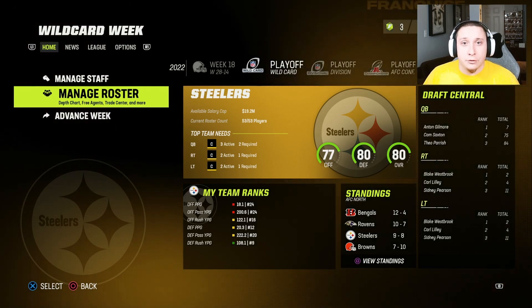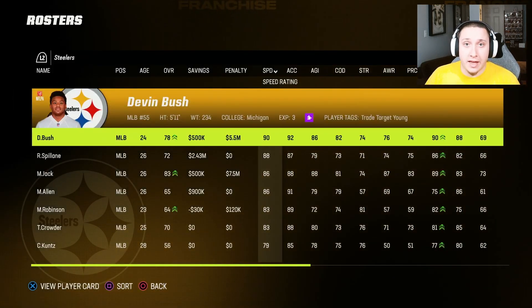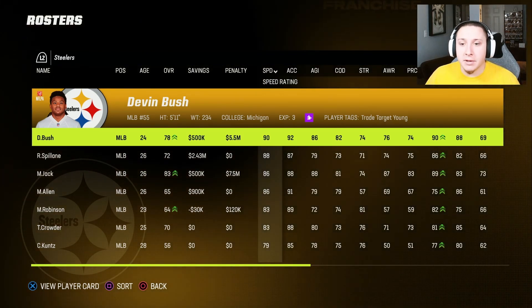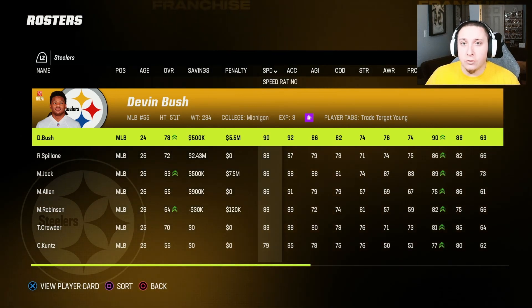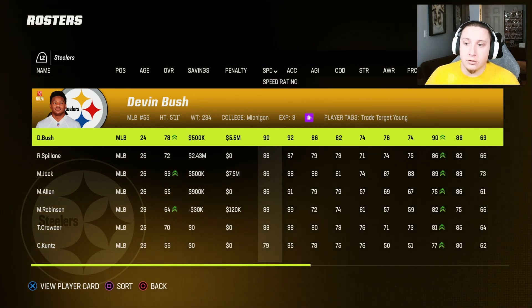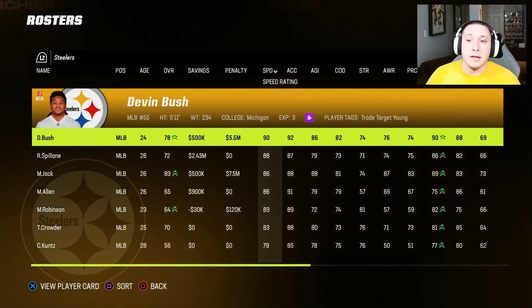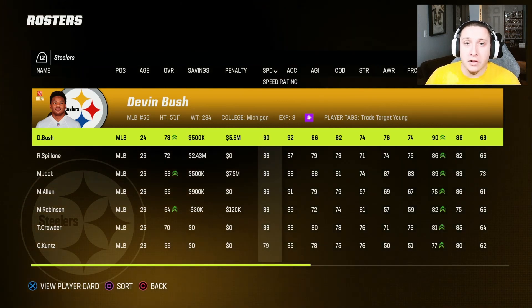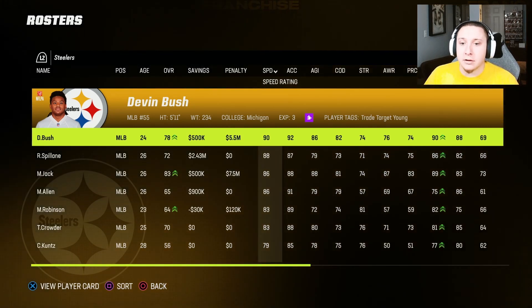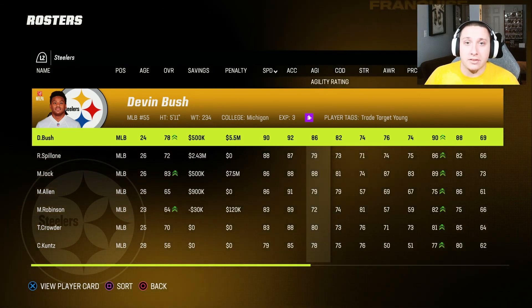The first entry on this list is linebacker Devin Bush on the Pittsburgh Steelers. The reason I'm including him is because the Steelers seem to be potentially moving on from him this offseason — he is towards the end of his rookie contract. He's not going to cost a ton because his overall isn't super high, but he is an excellent athlete and excellent user middle linebacker who can lurk the middle of the field, get interceptions, and go sideline to sideline.